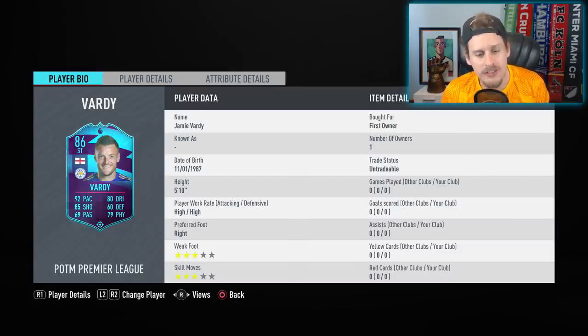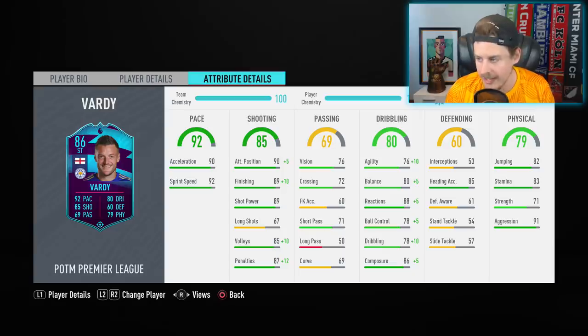The 86 Jamie Vardy goes up 117 total in-game stats and sees some significant upgrades. What really stands out: plus 5 composure, so he's 86 composure now; plus 5 reactions; plus 4 sprint speed; plus 3 acceleration; plus 4 finishing; and plus 4 agility — massive upgrades in key areas. He gets 90-plus acceleration, 90-plus sprint speed, and with a Sniper chem style he goes up to 86 agility, 85 balance, 92 reactions, over 80 ball control, and 88 dribbling.